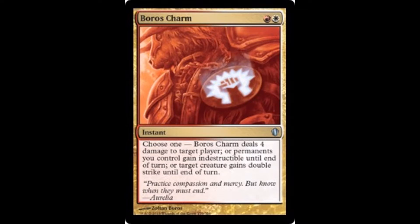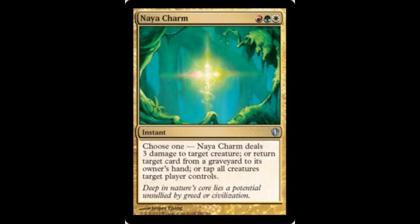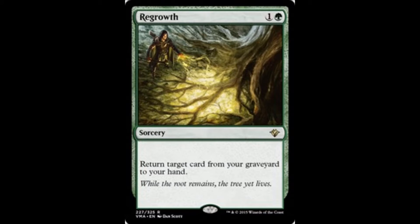You gotta have your charms. This one makes your dudes indestructible — the other two modes are great too, but you know what you're using it for. This card will get rid of something with power five or greater via exile, or give something trample, or make a dude. This should be in every Naya deck — it's another regrowth effect, but I usually regrowth with it. And speaking of Regrowth, you should also probably put Regrowth in this deck since it's a great card.